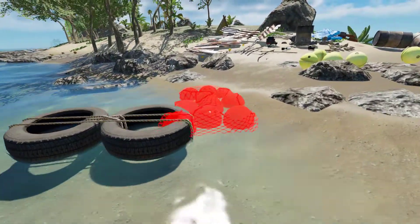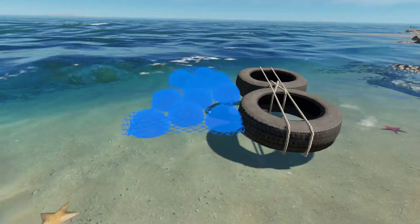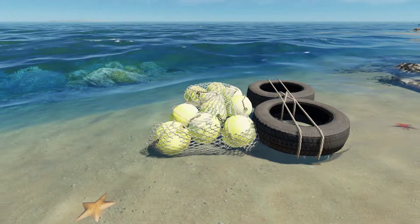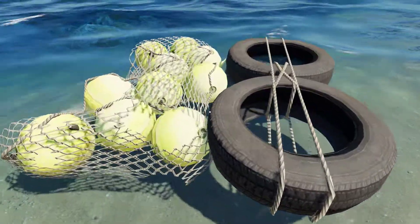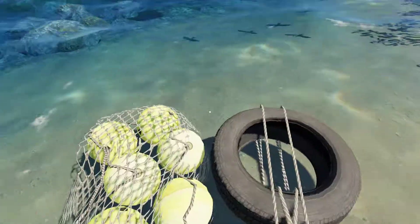So you can make this raft look any way you want. Let's go ahead and put one on the left side. There we go — looks like a two-by-two little raft base.